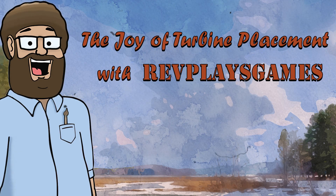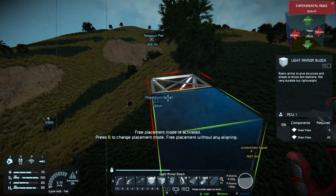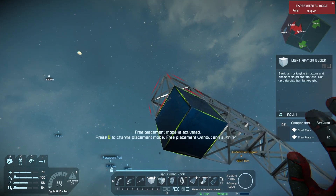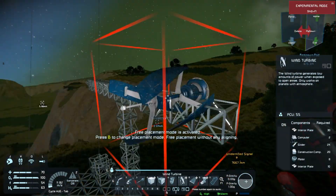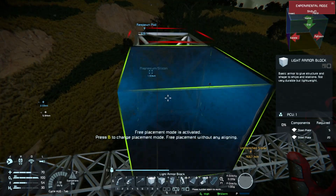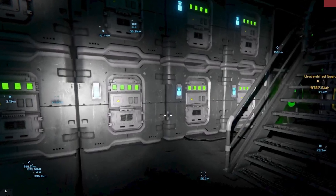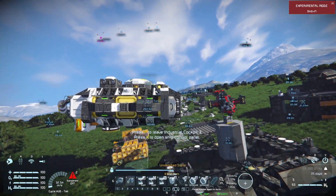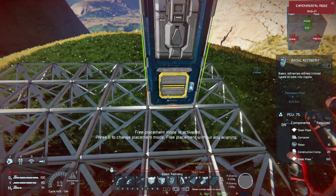Well hello there and welcome to the joy of turbine placement with RevPlaceGames. Now let's just take our armor blocks and we'll build a nice strong trunk right about there. We don't make mistakes, just happy little accidents. Now let's give it some happy little arms to reach out and catch that beautiful breeze — a few blocks this way and a few blocks that way. Once you get your power tower built, it's a good idea to add batteries. In the event that something catastrophic happens to your wind turbines — and it's space engineers, catastrophic failures are inevitable.